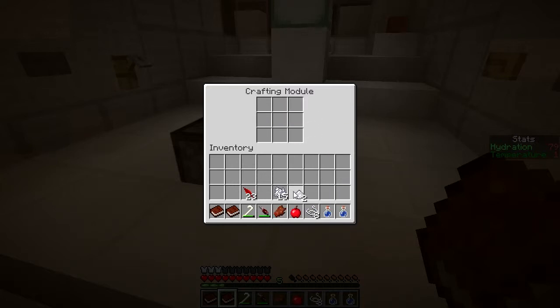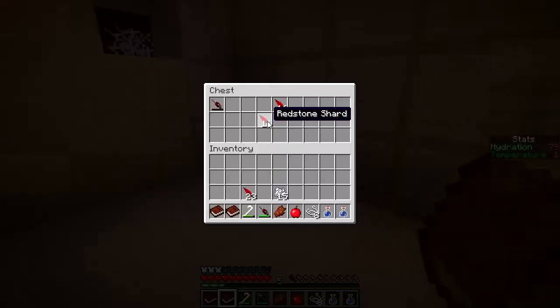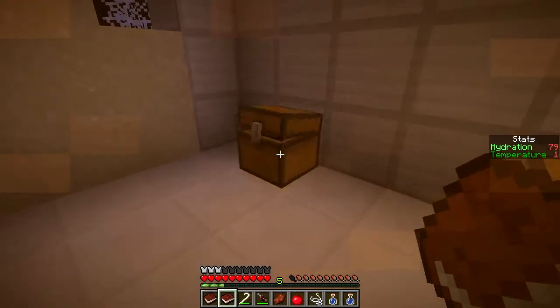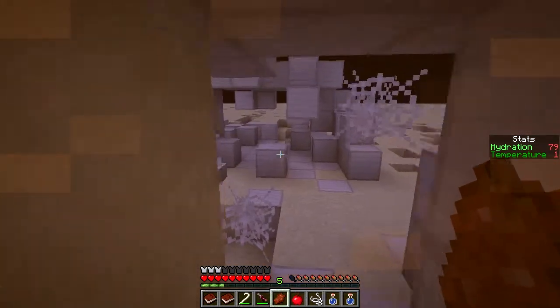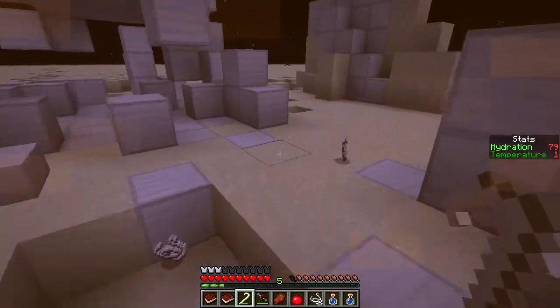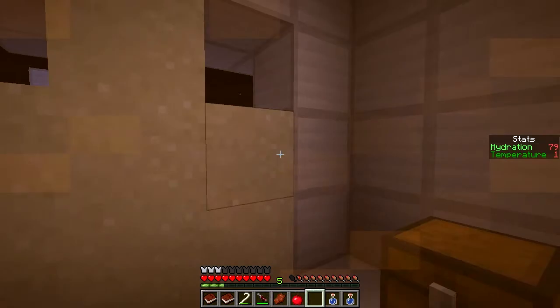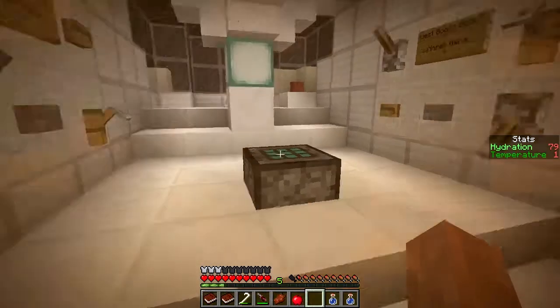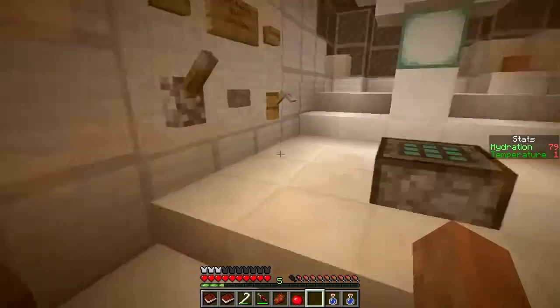Seasoned flesh - we're gonna eat that next. I should probably organize this a little bit more. Let's take about twenty - that should be more than enough. Let's put the bone meal back in. I need a silk mesh - one, two, three, four, five, six, seven, eight, nine - got a silk mesh! Used in crafting an oak sieve.